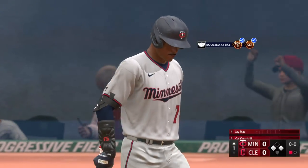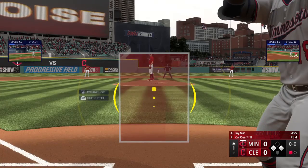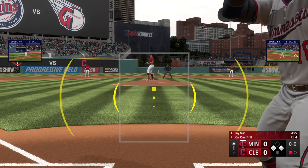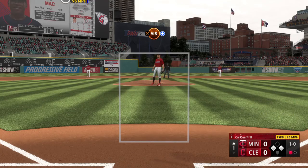Cleveland, Jay Matt is the next Twin up to hit. Well, in their win last game, this guy came up with two home runs, obviously trying to keep the roll going here in this one. And the first offering is not close.